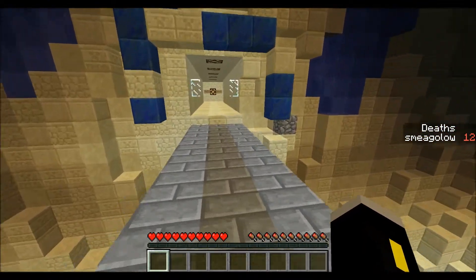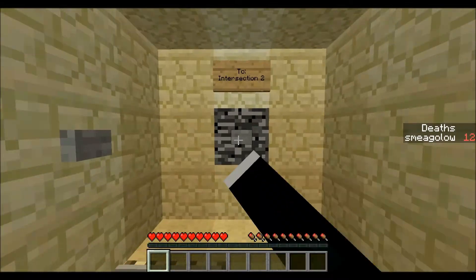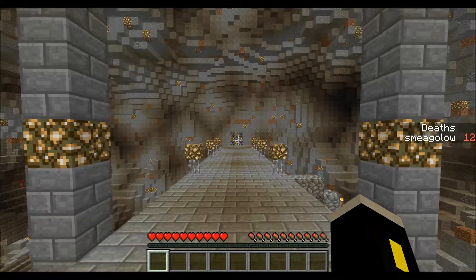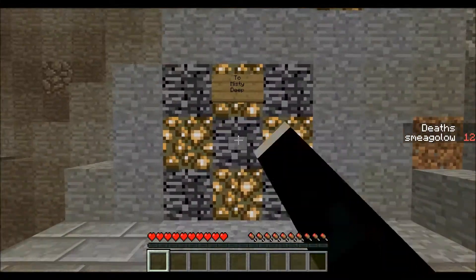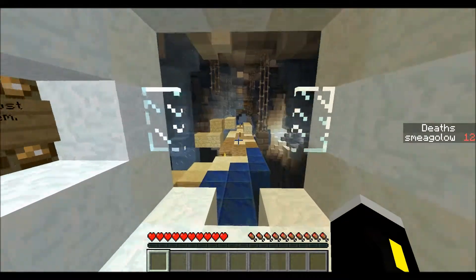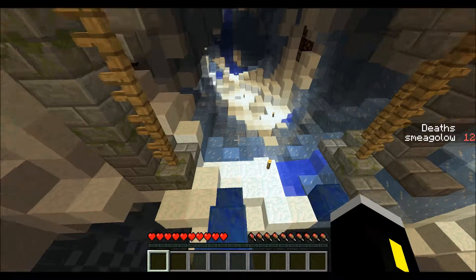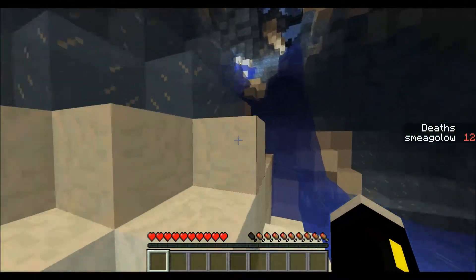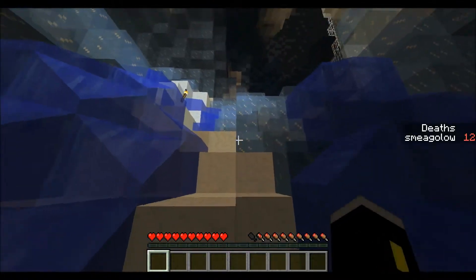Leather armor does not last very long. It was protection 2, unbreaking 2 — like, is unbreaking that useless on leather armor? Leather armor just seriously needs a durability buff because it takes nothing to degrade. And I'm just going in here with no items, so I'm pretty screwed. I probably should have brought a sword at least, but I'm annoyed. I don't want to gear back up just to grab some stuff. Where did that freaking skeleton sneak up from? I took out all the spawners behind me — that shouldn't have been there.